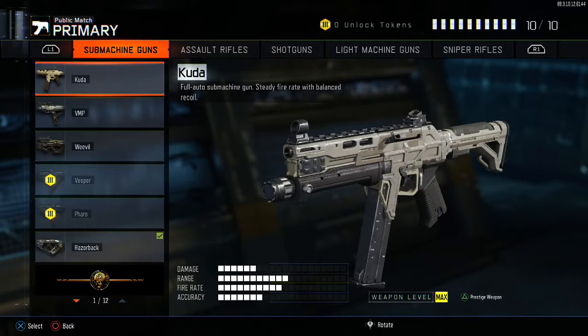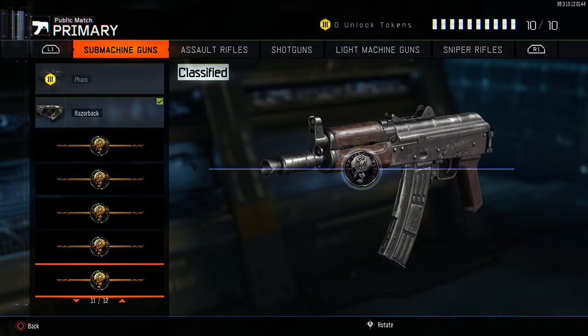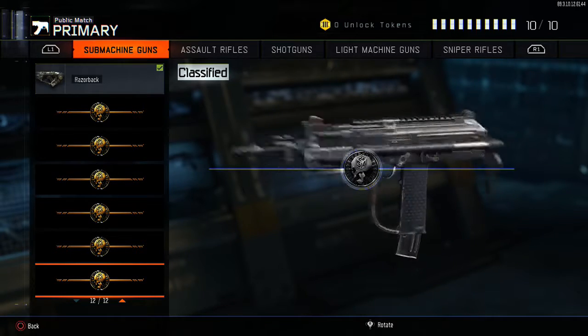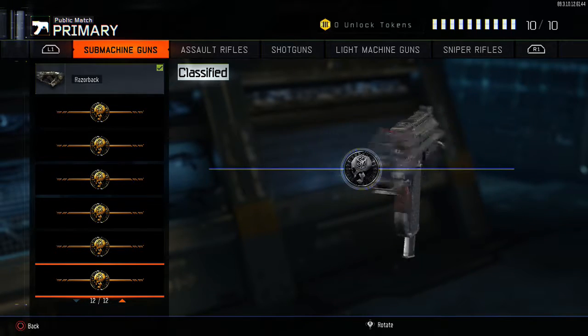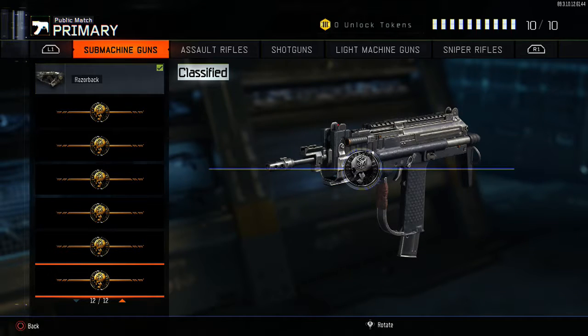The next one is going to be a submachine gun — it's going to be the MS-MX, known as the MSMC. It's right here. It looks just like the BO2 one. This thing wrecks so much. The recoil — it doesn't have a lot of recoil so it doesn't jump up and down. It has good, controlled recoil — it doesn't have any sway in it. I'm sure you can put grip on it to help hold it even more steady and all that good stuff.